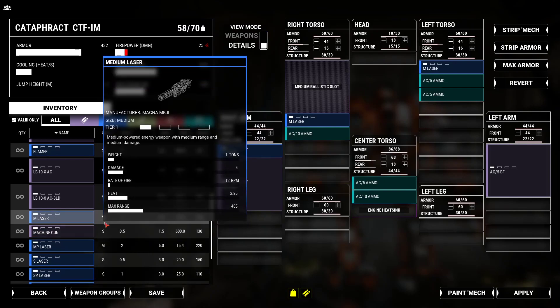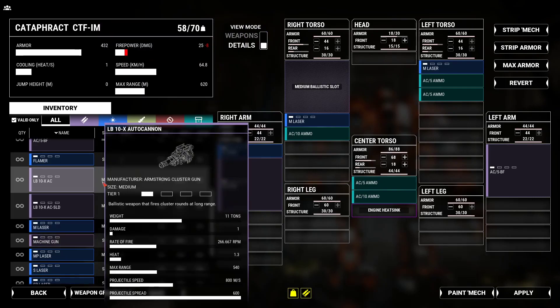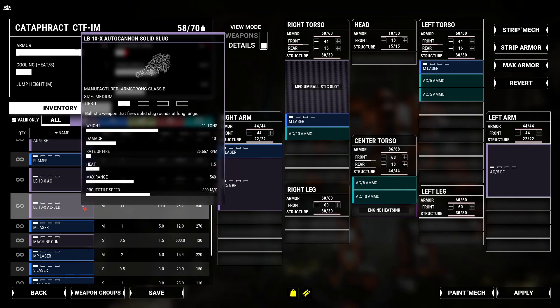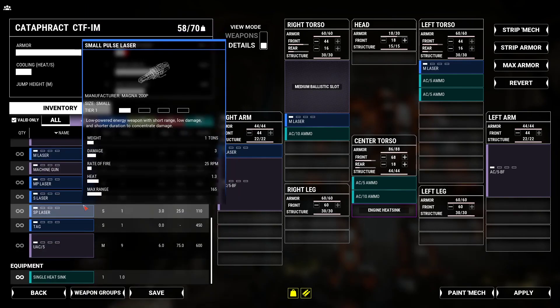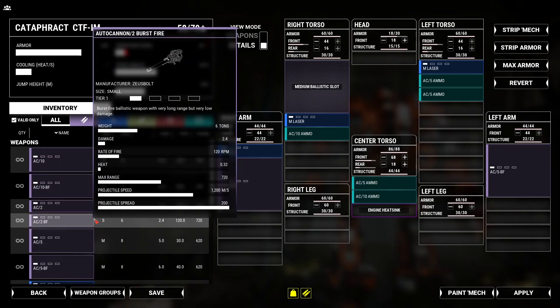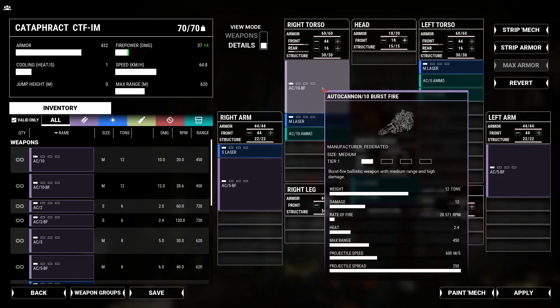Let's go all Burst Fire. You've got two types of LVX AC-2 as well — you've got your shotgun round and your solid round. And the AC-10 Burst Fire.